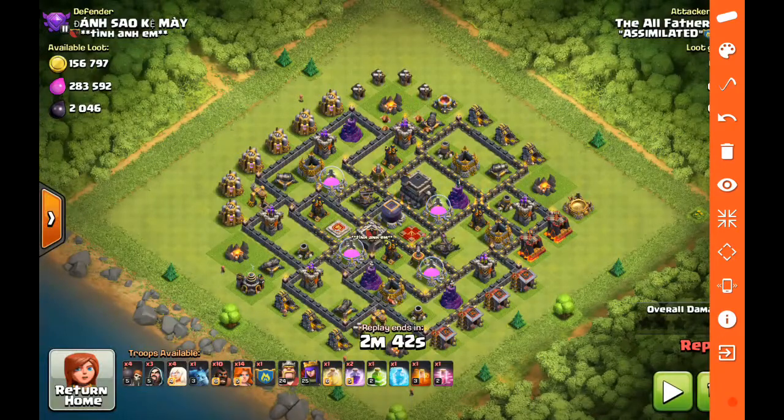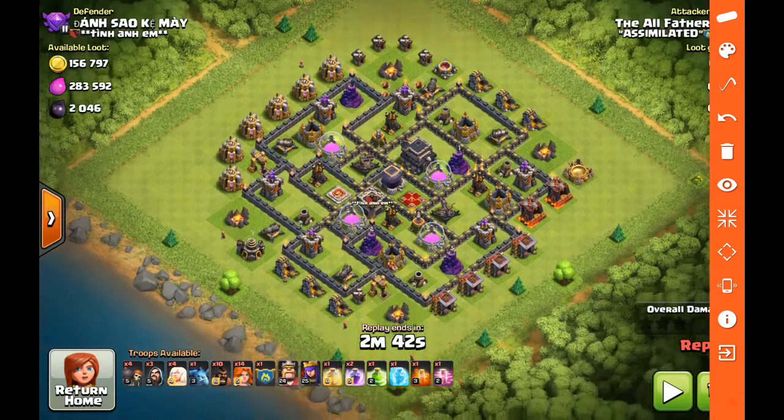So what we are looking for here is basically eyeballing the expos — that's really the only thing I'm concerned with — and then secondarily the clan castle. The clan castle is going to determine which side of the base I'm going to attack from, and the expos are going to also determine that, and I'll show you how in just a second.